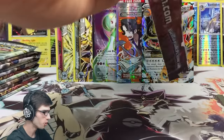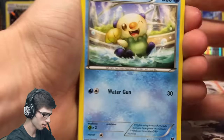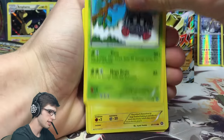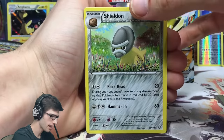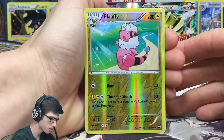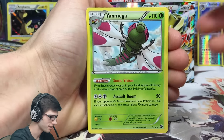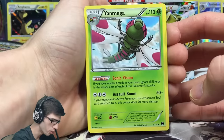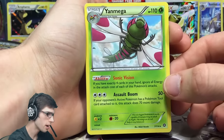Talking about saving the best - we've got plenty of pulls to come. Pack twenty-five: we've got a Pawniard, Tangela, Joltik, Larvesta, Duosion, Steelix Spirit Link, a Shieldon with Rockhead and Hammer In, a Flaffy with Ram and Thundershock - yet another one with Ram - and a Yanmega rare with 110 HP, the Sonic Vision ability, and the attack Assault Boom. Assault Boom says if your opponent's active Pokemon has a Pokemon Tool card attached, this attack does 70 more damage.